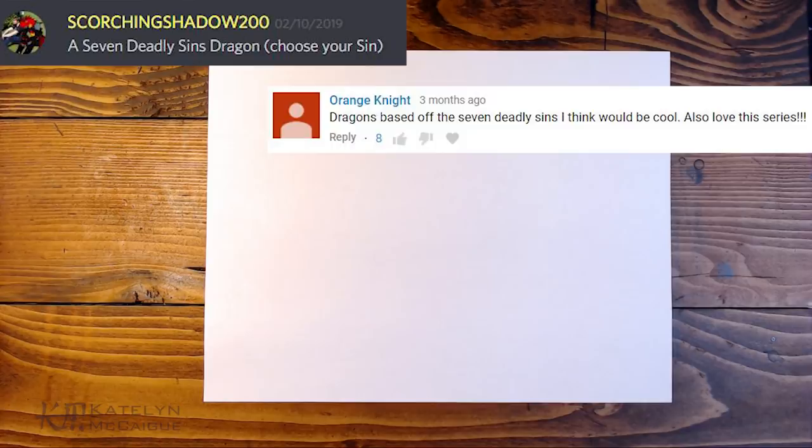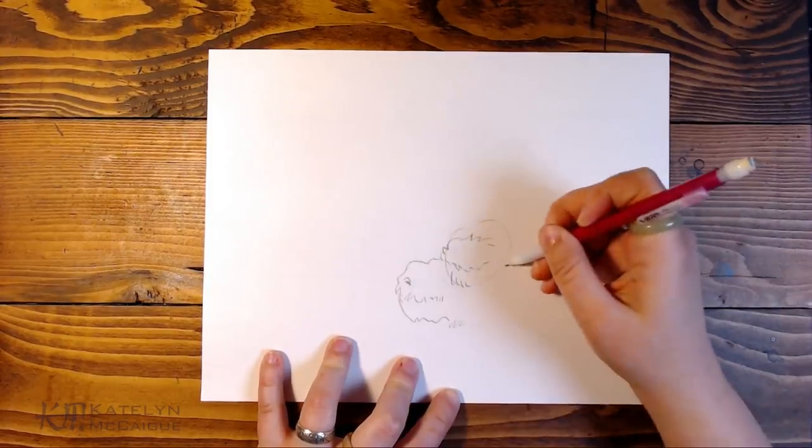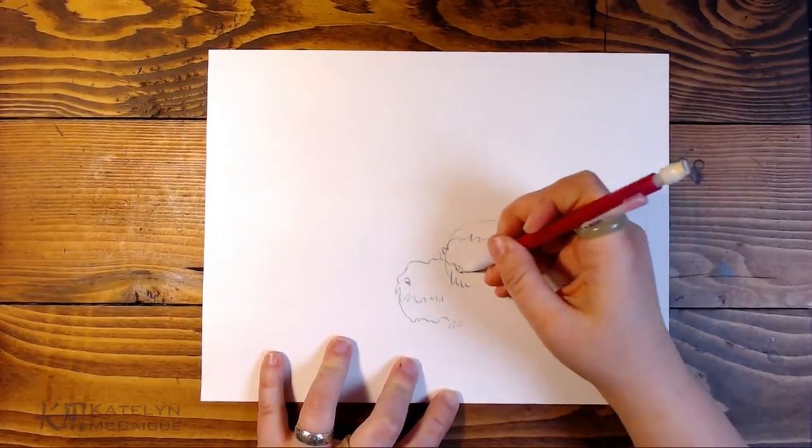I thought it would be fun to break this up into multiple episodes — maybe we do a dragon for every sin, spacing them out a bit. Today I thought it'd be really fun to start with the sin of sloth. Not a lot of people seem to draw sloth when they do the sins. From what I've seen, a lot of people tend to do envy, greed, or wrath, and I feel those are a little more straightforward for a dragon. So I thought we'd try the less-used deadly sin, which would be sloth.